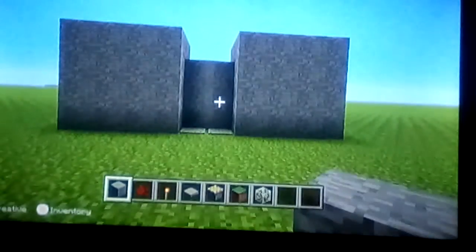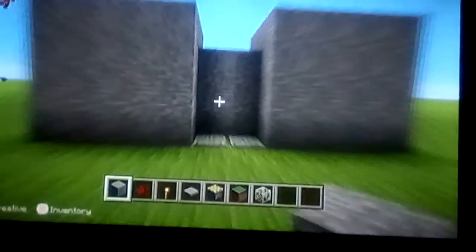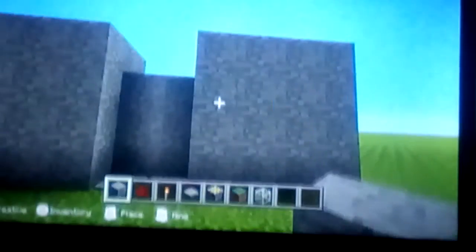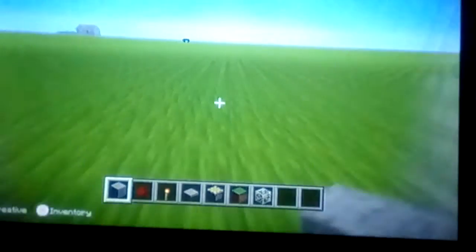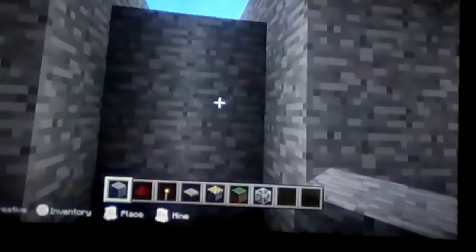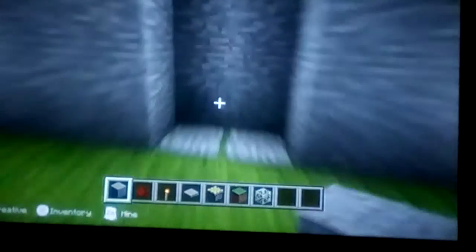And then there you go. There is your activated door — a door that you can activate. You know those Walmart doors? Yeah, whenever you walk into Walmart they just open immediately. Usually there's no pressure plate — they just put cameras there and whenever they see somebody walk near the door, the door opens.